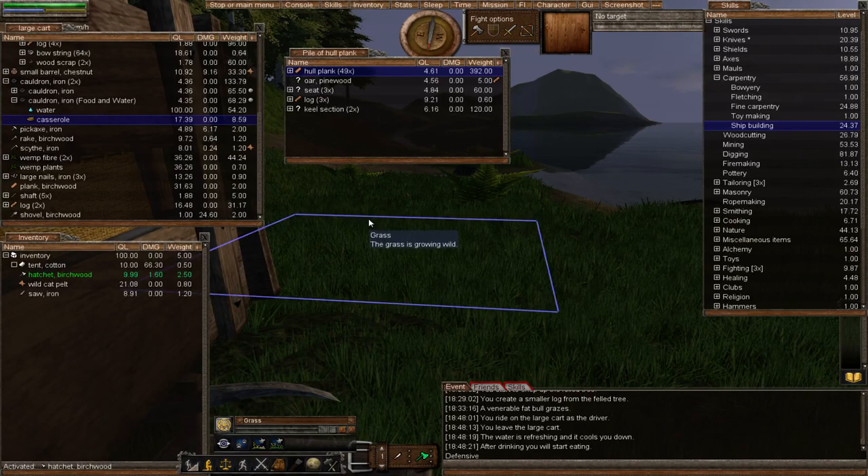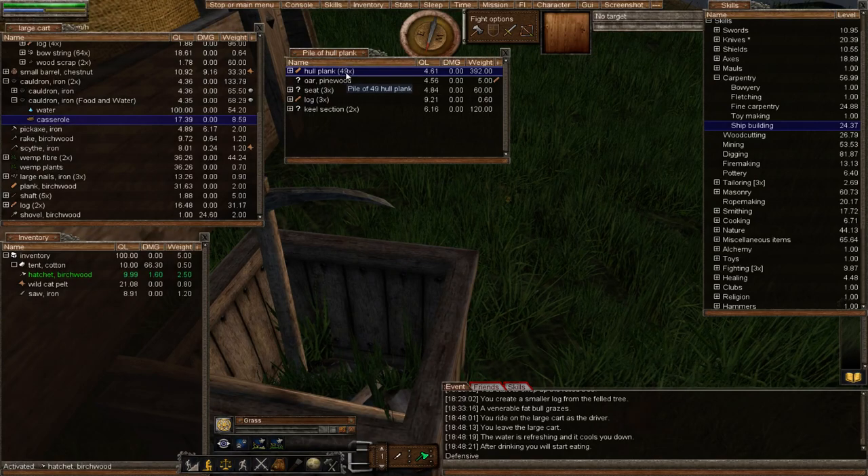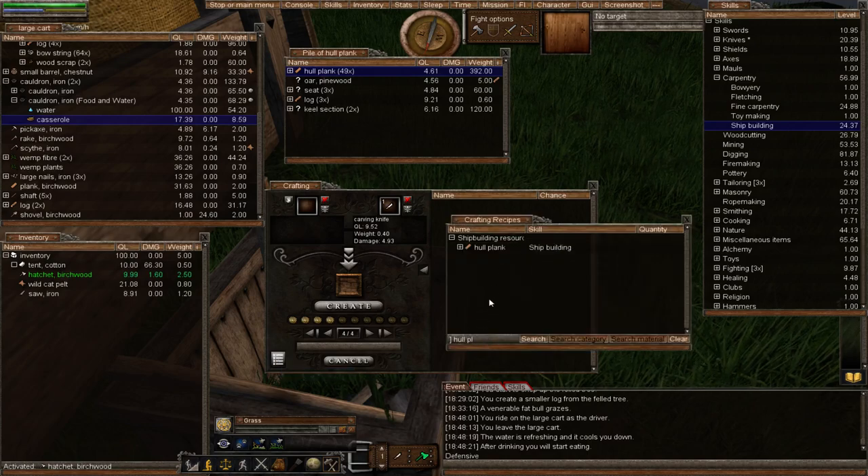We've done our keel section — we'll need three but I'm leaving that to last. Next we're going to make whole planks. I've already got 49 of them, so I'm going to show you how to make a whole plank using the crafting window and the recipes window, which is what I'll use for the rest of the components.